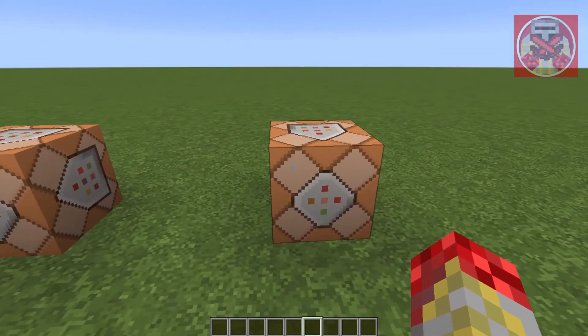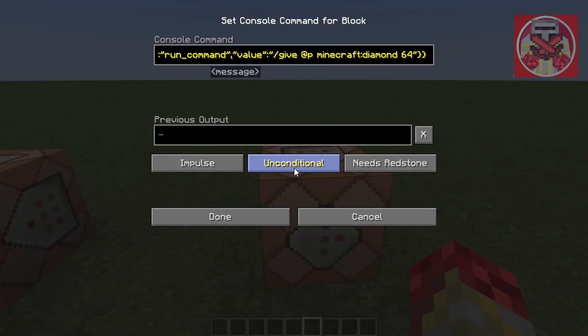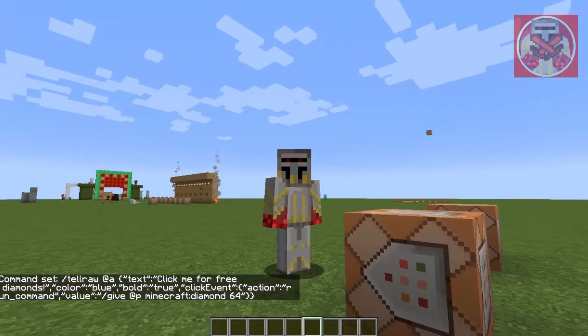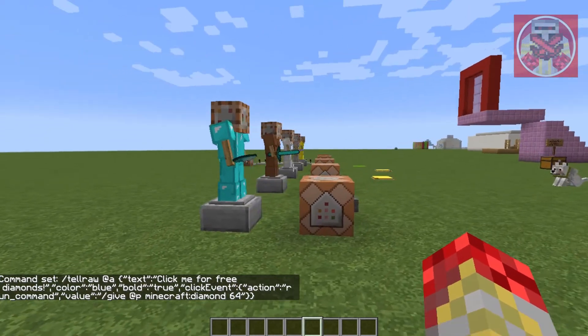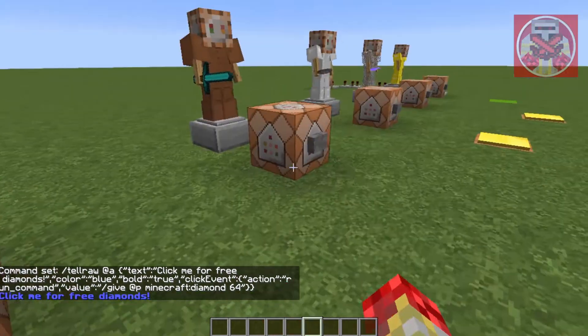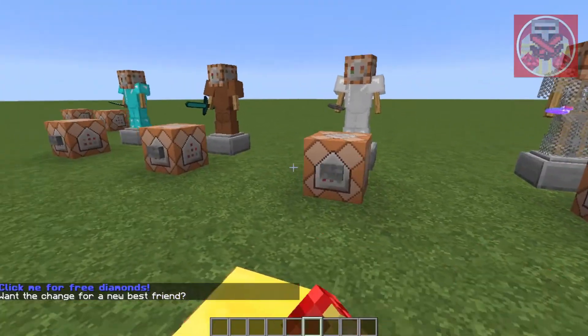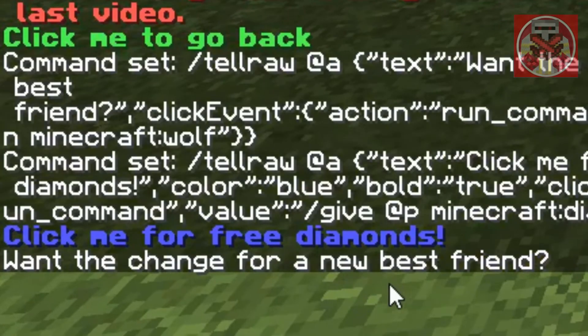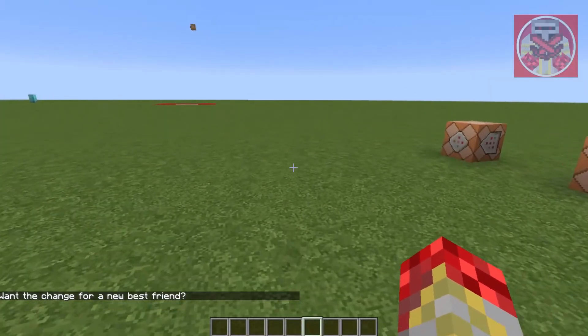Now I'll show you what's different in this other command. It's kind of the same thing except it's a different command, but this one allows you to change the color and the size of the font. You can see the difference — the one with the wolf is in normal text, while the one with the diamonds is in bold and in blue.